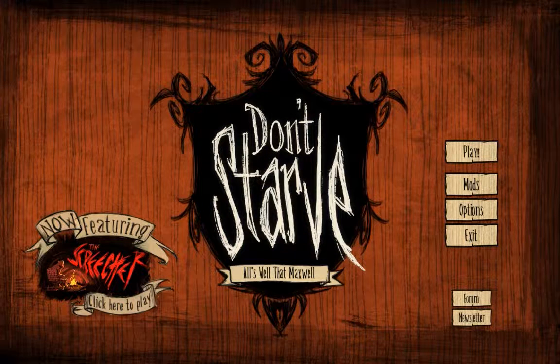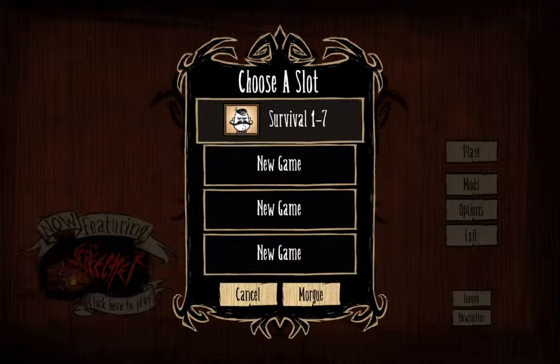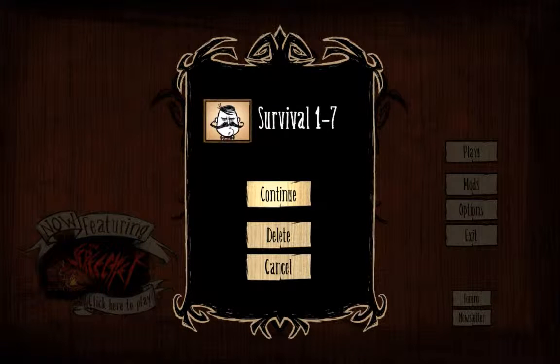Hello everyone and welcome back to Idenplay's Don't Starve. This is going to be our 18th episode and we are continuing on with the life of our good friend tuba man, Wolfgang.